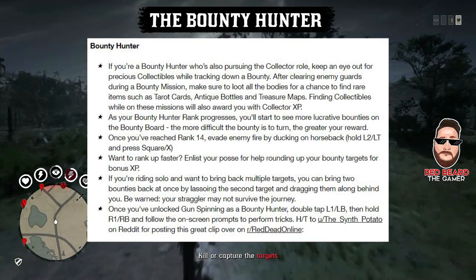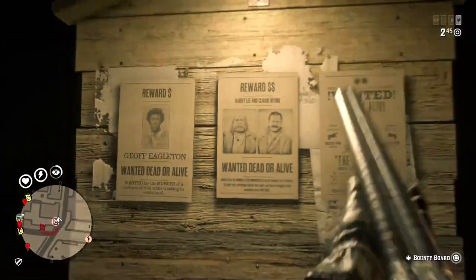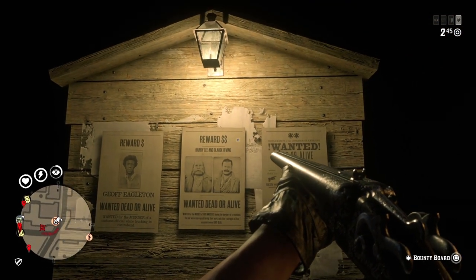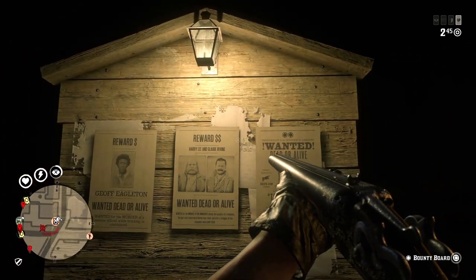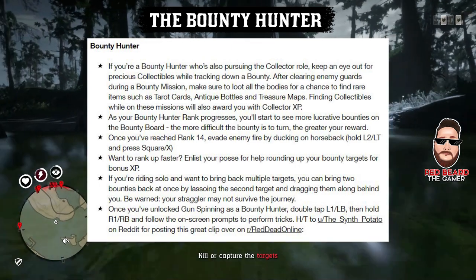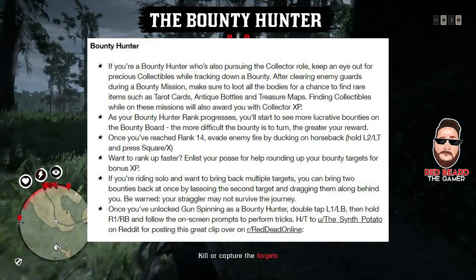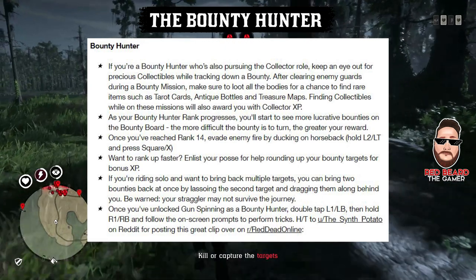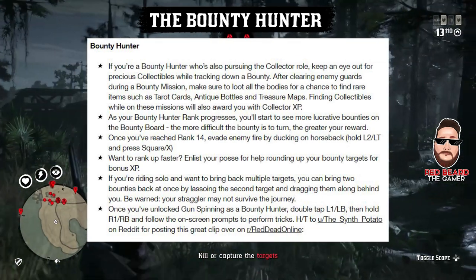As you progress as a bounty hunter, you'll get more dollar signs showing up on the actual bounty posters. We get the legendary ones once a week, but as you see more money signs show up, that means it's a more difficult bounty which will also bring in more money. Once you hit rank 14, you'll unlock the opportunity to evade enemy fire by ducking on horseback — just press L2, Square, and X at the same time to duck out of the way of enemy fire.